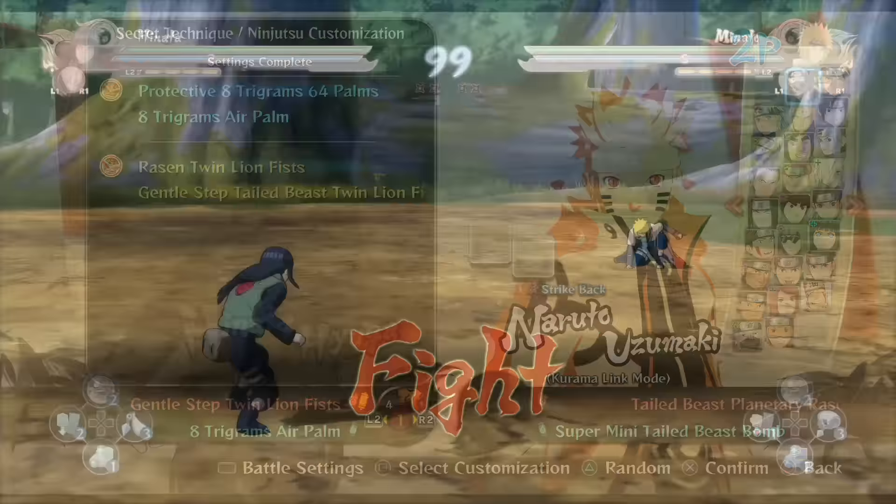As soon as the battle starts, execute Hinata's Jutsu right next to the enemy, which will give you a 64-hit combo — way more than you need for 'Attacking is the Greatest Defense.' Have your opponent charge at you and connect with a counter attack. You can do this by holding down R2 and pressing the square button. If you time it correctly, you'll get 'Masterful Timing.'